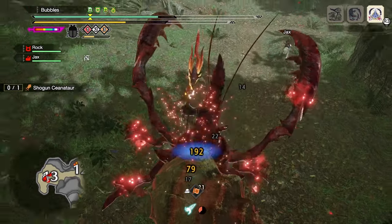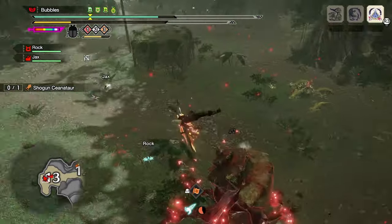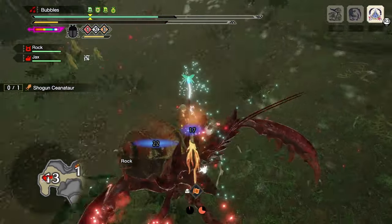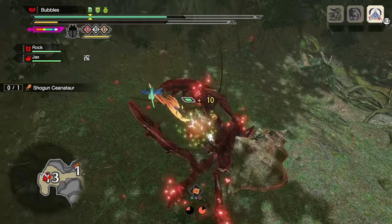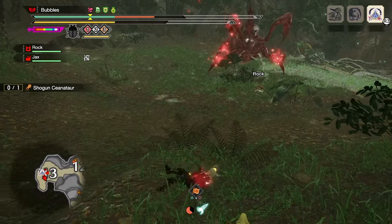I animation cancelled with my kinsect as I said I would earlier, because it just obviously does less damage than a regular hit and we don't want to do as many regular hits as possible. I thought I had a wire bug — I did not.